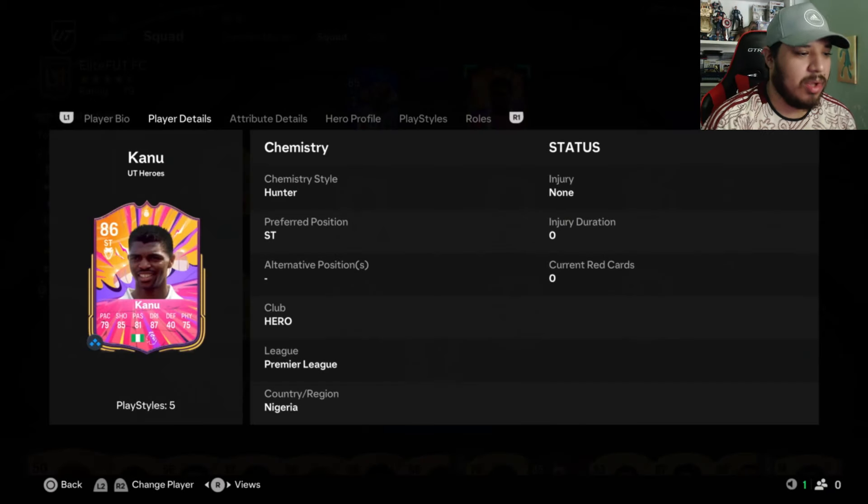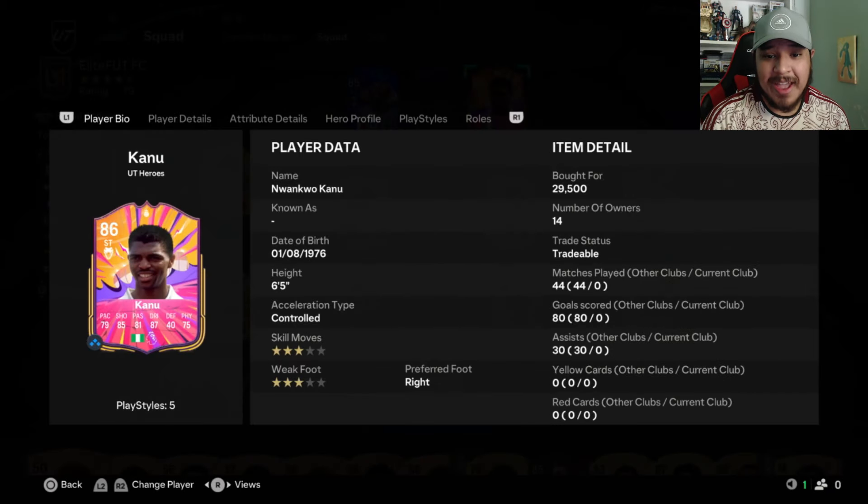The cheapest hero on the market is Mr. Nwankwo Kanu. He's 30k — he's very cheap. I don't know why. Last year, his regular hero was tremendously good.